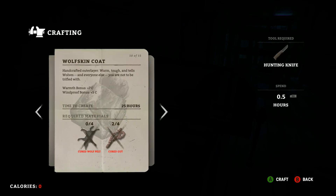One of my favorites is the wolf skin coat. It takes about 25 hours to make and you'll need your hunting knife. Wolves are actually about the easiest thing to hunt because they're pretty predictable — they usually come straight at you. You need about four guts for that. It's got a great warmth bonus and a windproof bonus, and that's the one I'm wearing right now.